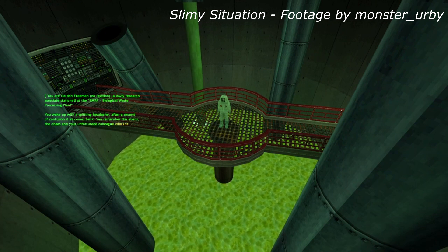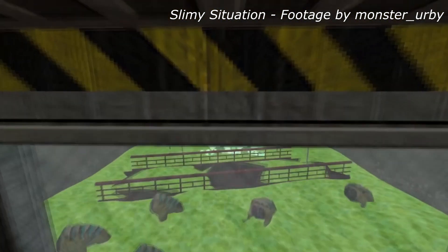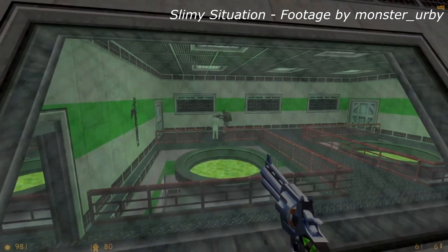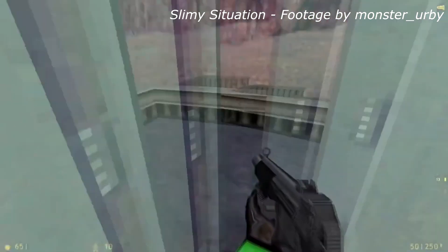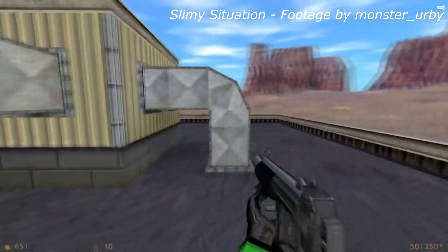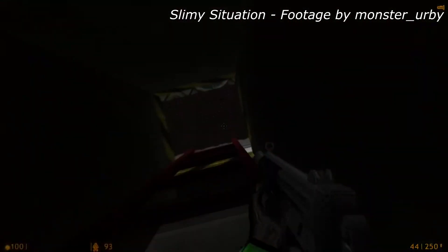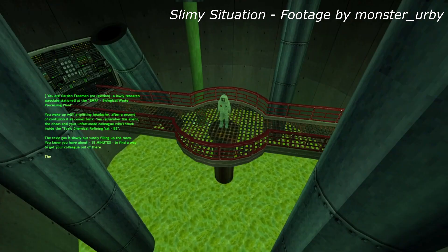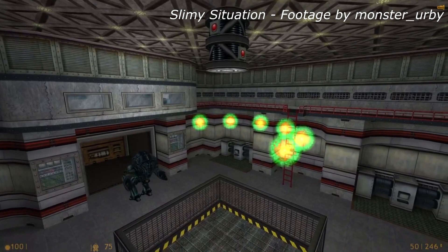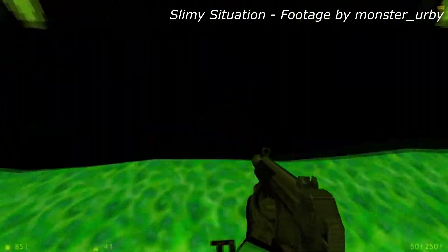Slimy Situation is actually the result of a mapping competition based around the theme of using toxic waste in a creative manner — which this won by a landslide. Playing it, you'll quickly understand why: it's an absolute masterclass in tightly designed mapping, with three exquisitely engineered and extremely entertaining maps and a fourth that's still pretty good but a tad weaker. From the varied and amusing ways the toxic waste is utilised to the fun map design to the great combat scenarios, there's so much to enjoy. The first map does give you a time limit, but it's a pretty generous one. The joy of this mod is seeing just how creative the author got.